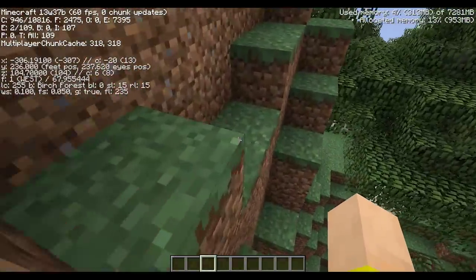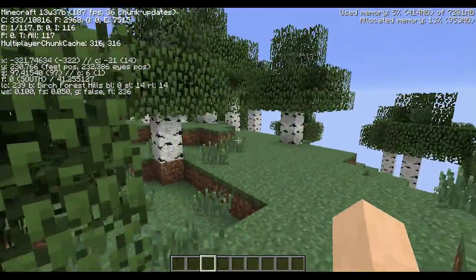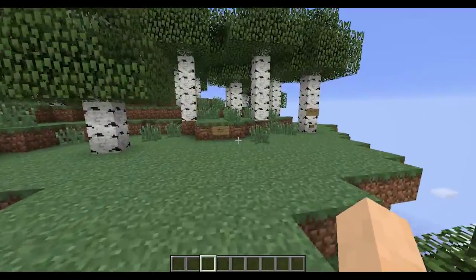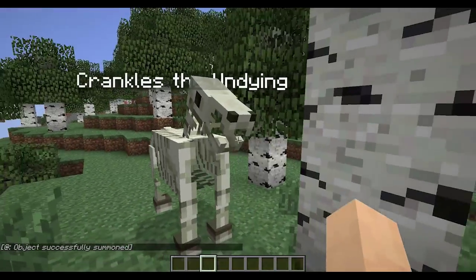Basically, I want to try to do a survival series using the new amplified 1.7 biomes. It's going to be pretty tough here. I've got a few things over yonder that I'll show you that will help me kind of get down and get back up. First off, we're going to summon a little buddy here. This is Crankles the Undying. He's my Skeletal Horse.